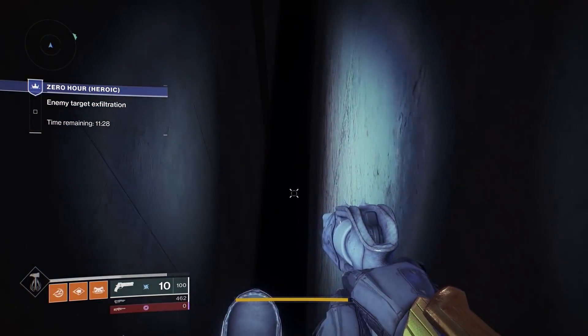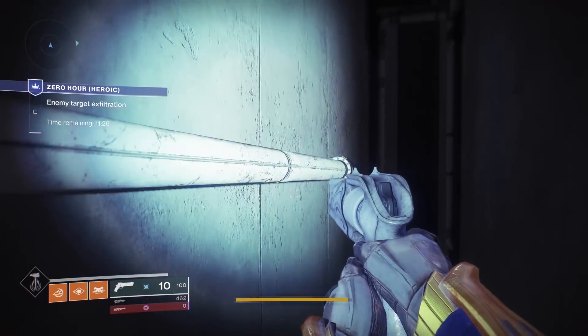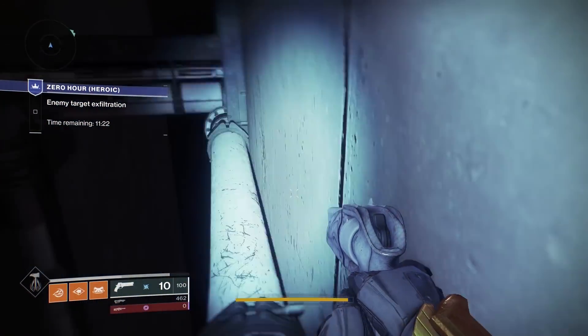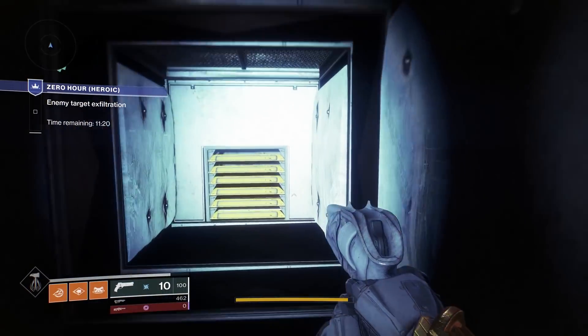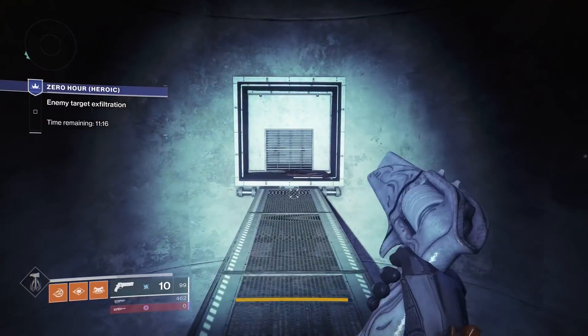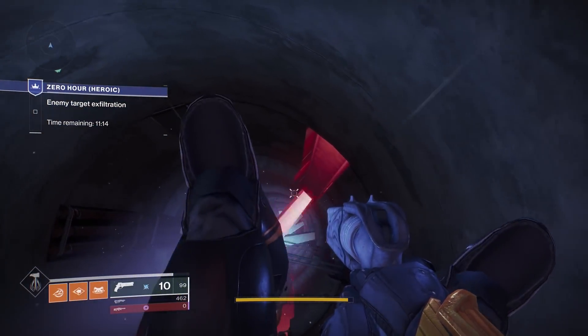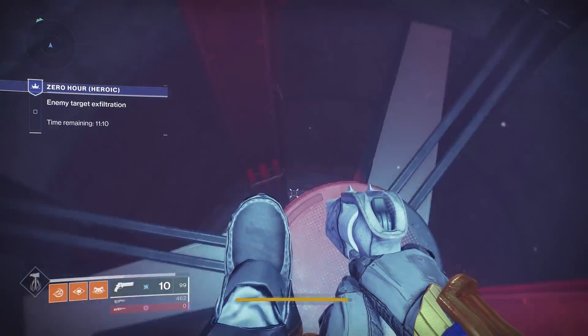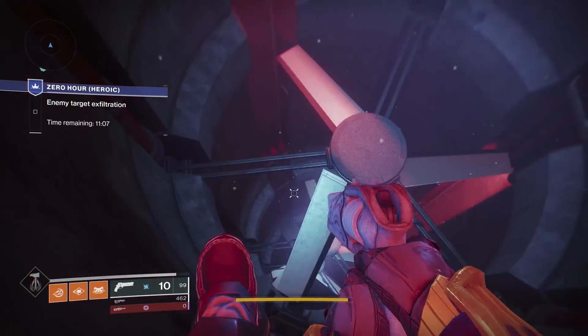Climbing up to the air duct on the right brings us to our final new parkour section. This one is just two long pipes you'll need to scale, which ends up only dropping you off at the fans section. They weren't letting you skip this part. From the fans until the secret passageway that leads to the giant open room with all the artifacts in it, everything is exactly the same as the normal version.